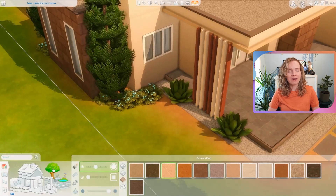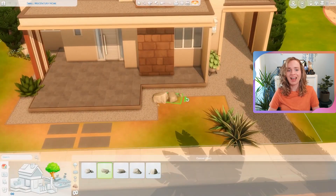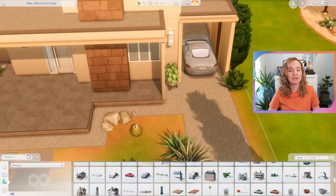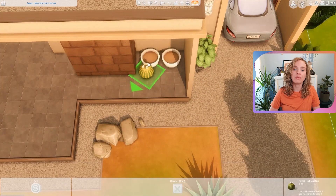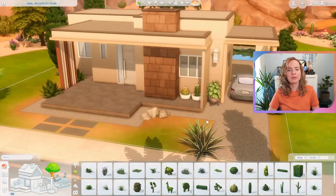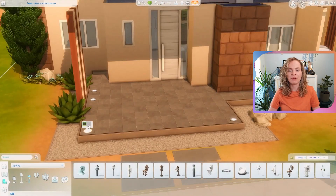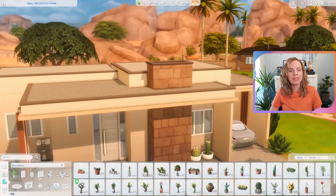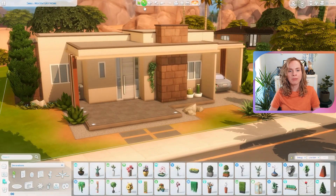It looks pretty bare but not in a negative sense. Since I was building in Oasis Springs, the landscaping isn't too excessive in this world anyway, so I really wanted to make it fit in with that. I placed some cacti, some evergreens, and just a couple of bushes — really not too much.